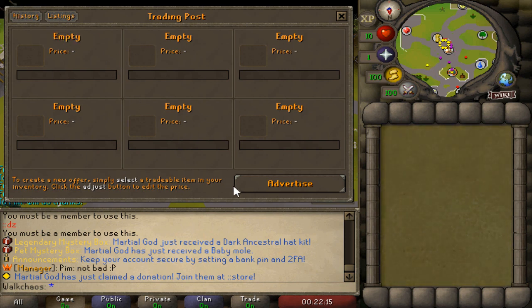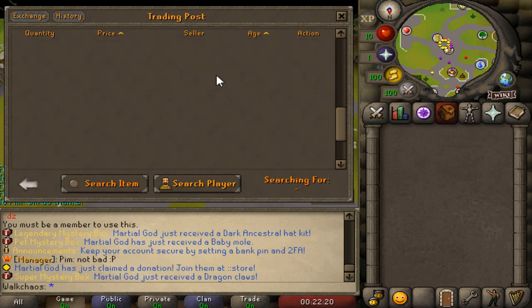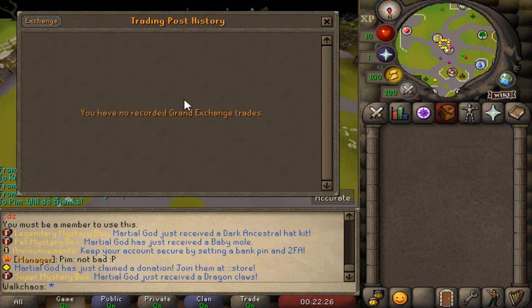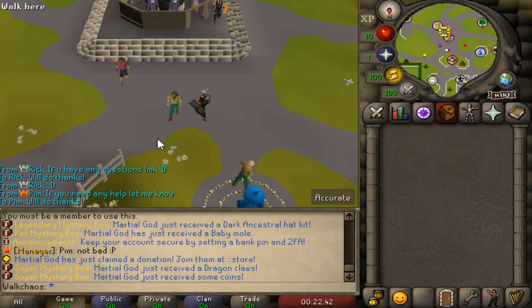The last thing I want to showcase is the trading post slash grand exchange, which is really nice. You have six slots in total, you can advertise your own shops, see all the different listings, buy items directly, and also view the price history. Since the server just launched, there won't be any recorded history in here yet.